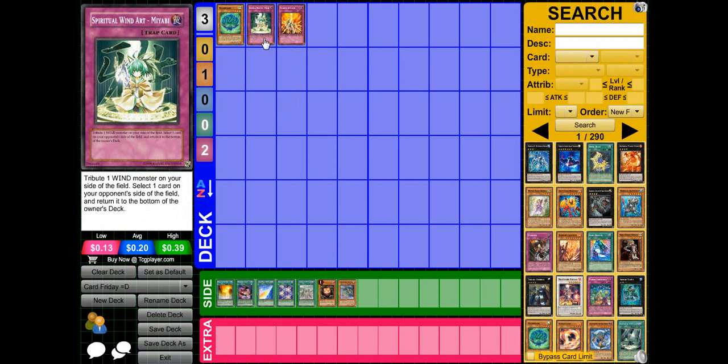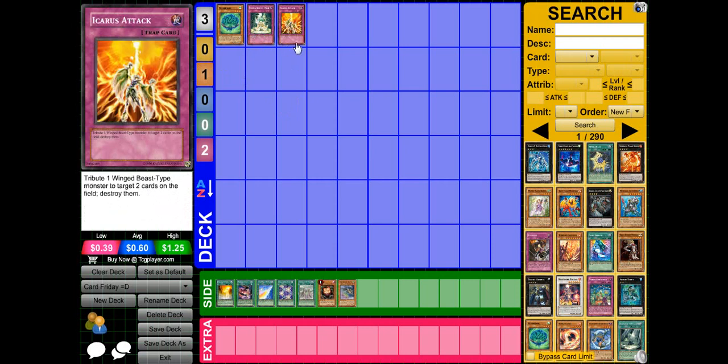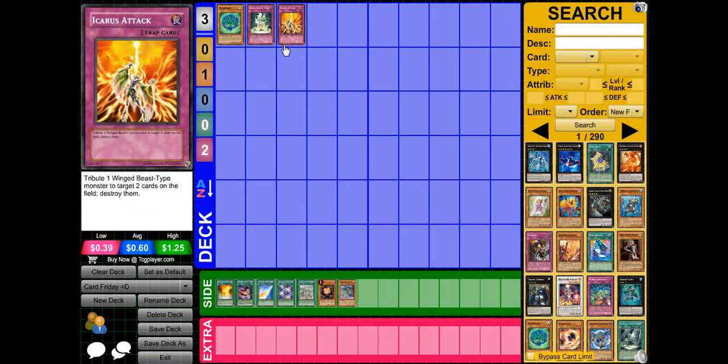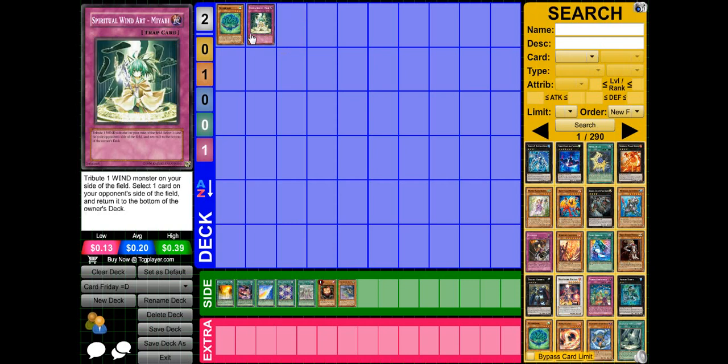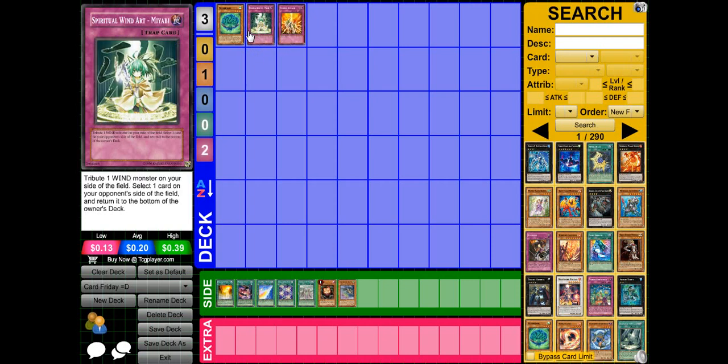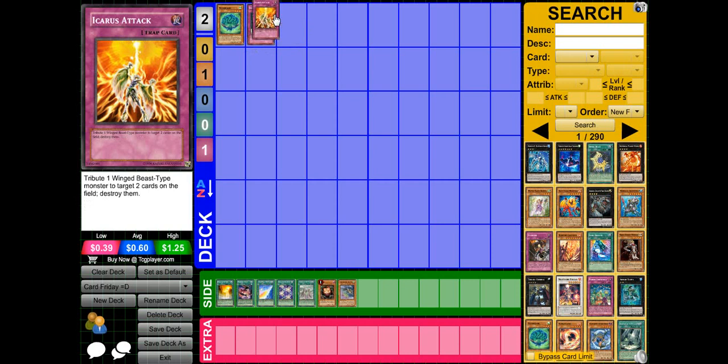It works well with Wind Art and Icarus Attack since it is also a winged beast. I prefer using Icarus Attack over Wind Art if you're going to run this. With Wind Art, you use two cards, bounce one of your opponent's and add one — it's still neutral. But Icarus Attack allows you to go plus.